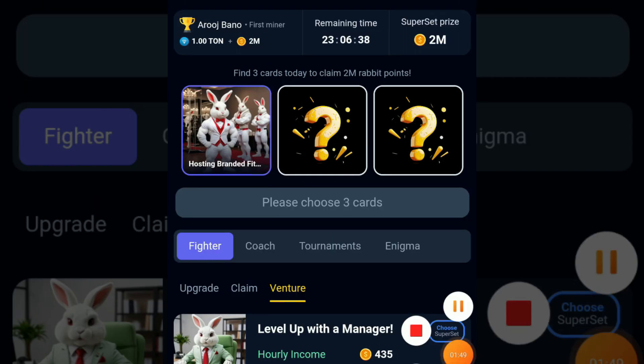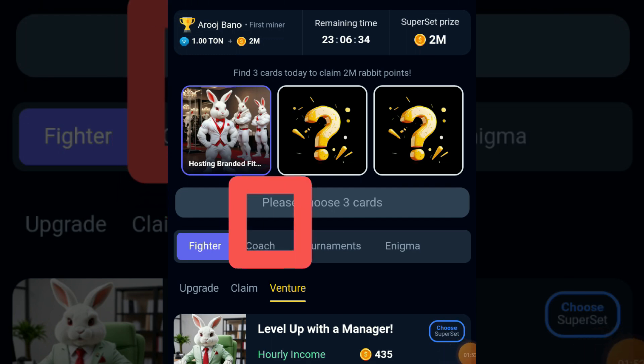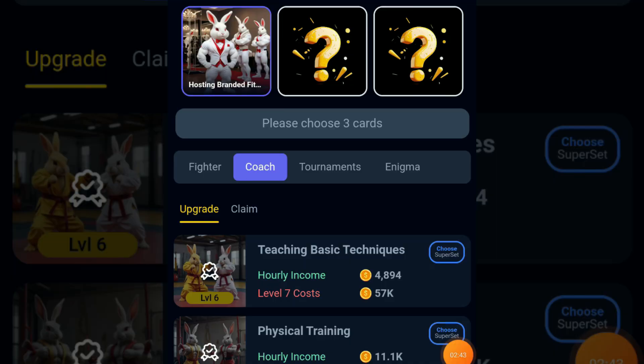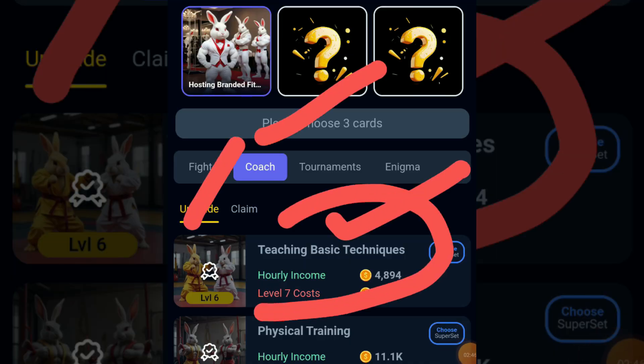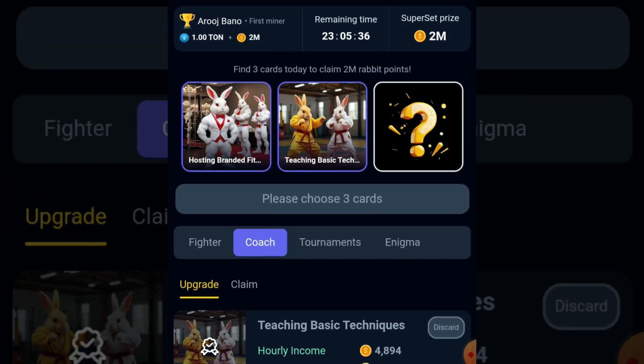For the second card, click on Coach, then click on Upgrade and scroll down. Here is our second card — Coach Upgrade and Teaching Basing Technique. Choose this one.